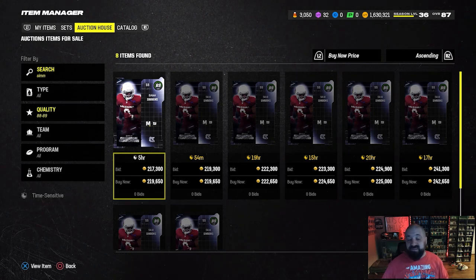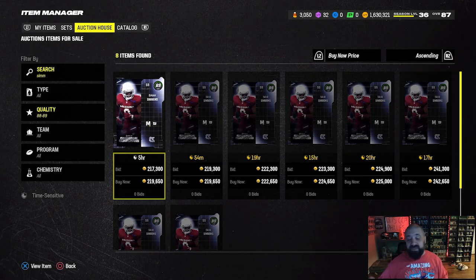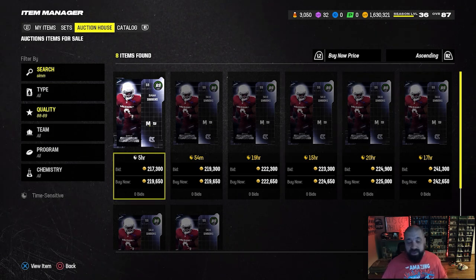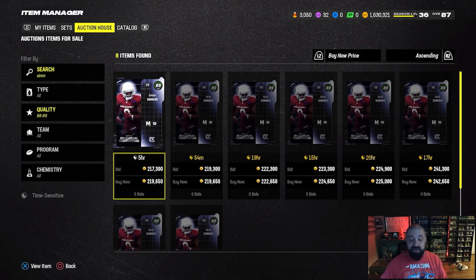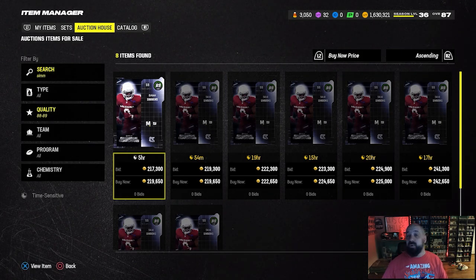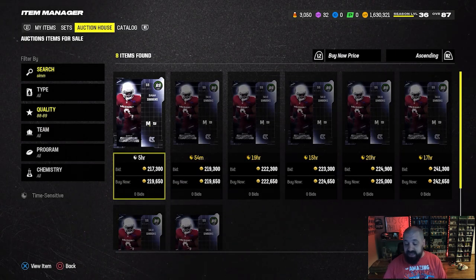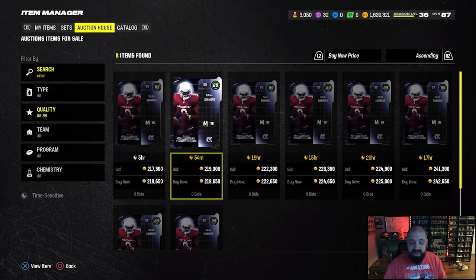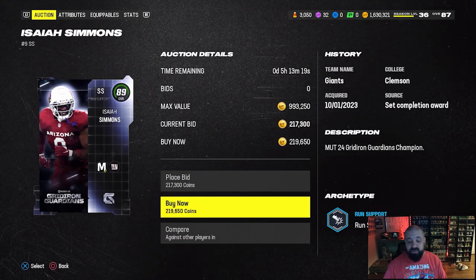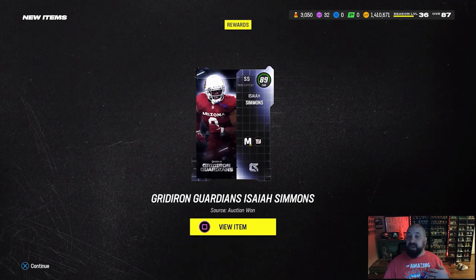One move I talked about making in episode 25 was picking up Isaiah Simmons from the Gridiron Guardians promo. With that free Isaiah Palomalu coming out yesterday, I think it tanked the price even more — a couple days ago he was around 300k. I'm making this purchase here for 219k. According to mutt.gg, on average on Xbox he's going for 198k and PlayStation 206k, so with a little more patience I might get him cheaper, but I'm not going to waste time on that.